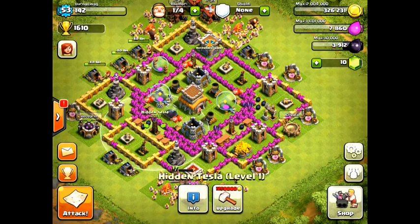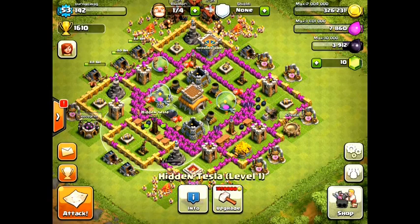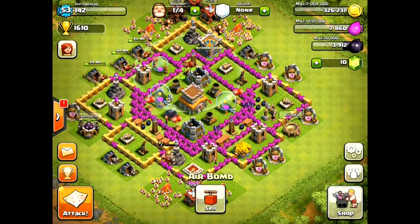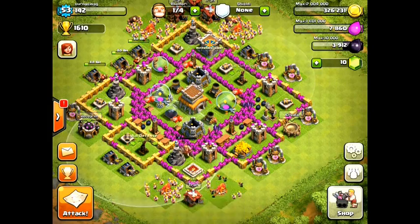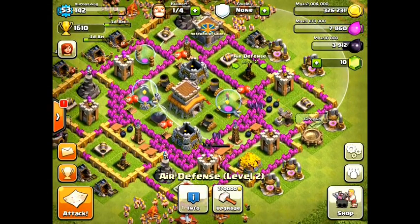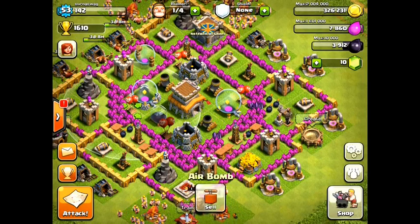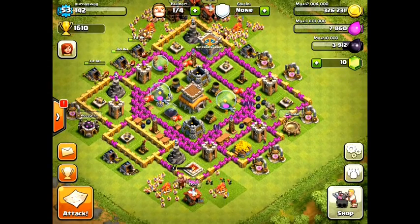Since the update happened, these Teslas have been buffed and upgraded to defend against Pekka, which is really, really good. I also have four bomb positions that are positioned for taking out air attacks, plus two air defenses covering each part of the map. These are really effective because attackers can't see them — if they send a healer or dragons, all four go for the same target and it's basically done.